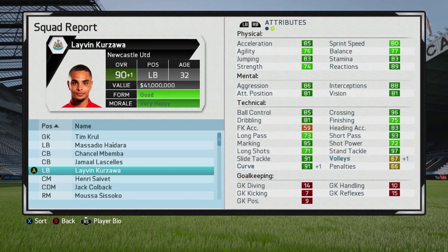Just some sensational stats: physical attributes all green, mental attributes all green and all above 80. Technical attributes — ball control and dribbling are around the 80s, decent but not amazing. However: crossing 96, heading accuracy 83, short passing 93, marking 95, standing tackle 97, slide tackle 91, curve 91. So many amazing stats — what an absolutely stunning left back.